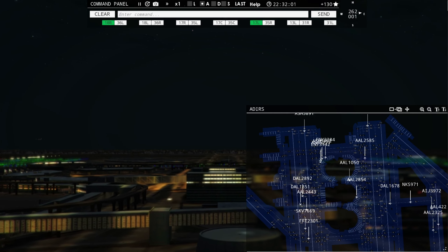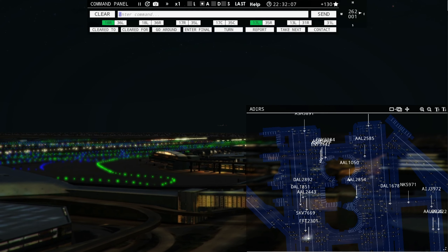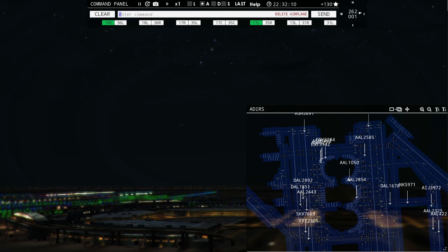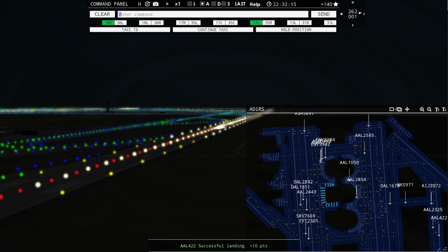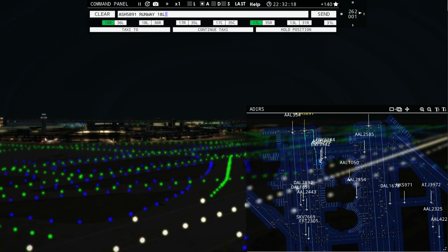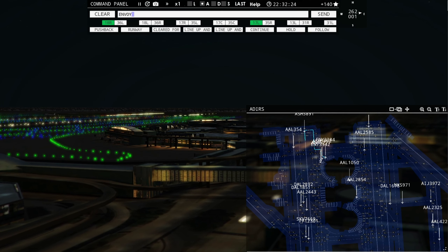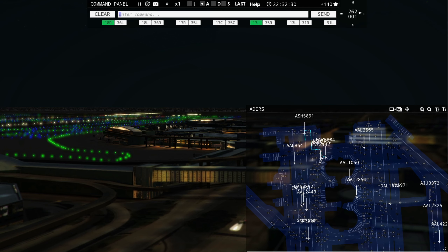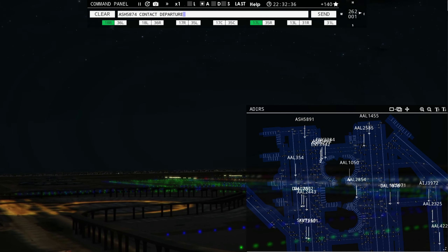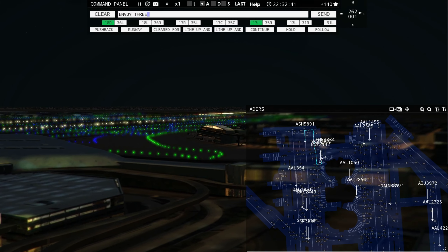American 354, runway 18 right, cleared to land. Delta 1851, taxi to terminal via Echo Bravo. American 1455, runway 17 right, cleared for takeoff. American 702, runway 17 left, cleared to land. American 1050 ready to taxi — American 2844, contact departure on 125.125. Air Shuttle 5891, runway 18 left, cleared for takeoff.